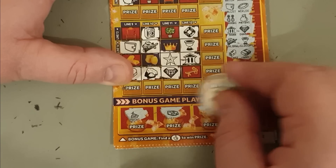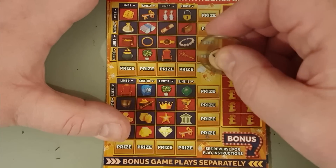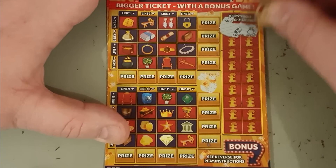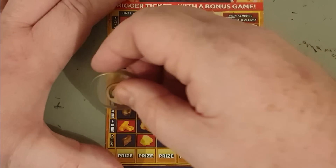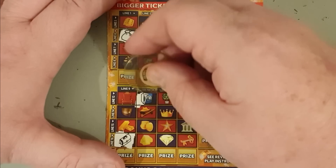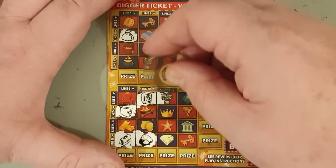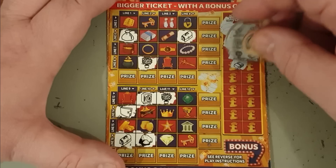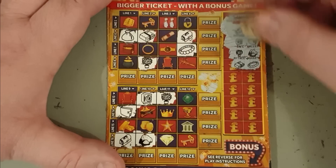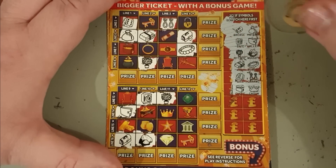Yacht, brum brum, motorbike and a VIP card - card 13, my lucky card! Big smiley face. Here we go - briefcase and a money bag, safe and a wallet, money tree and a nugget.